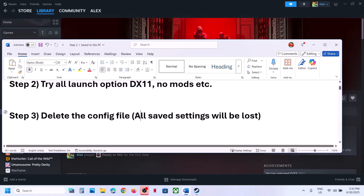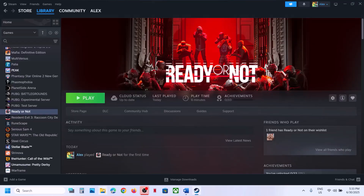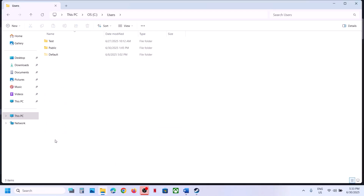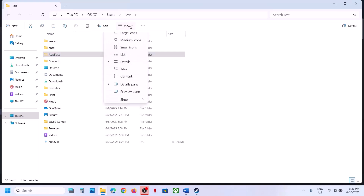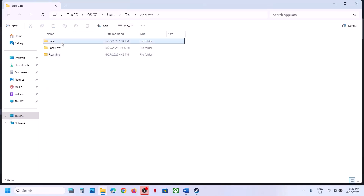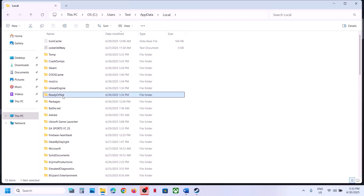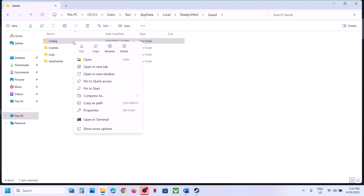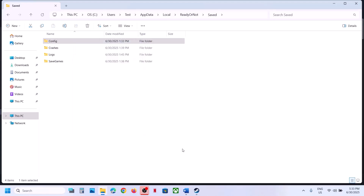The next step is to delete the config file. Before you delete it, all the saved settings will be lost. To delete the config file, open File Explorer, go to This PC, open C Drive, open the Users folder, open your username folder, open the AppData folder. If you don't see AppData, click on View, select Show, and enable hidden items. Then open AppData, open the Local folder, open the Ready or Not folder, open the Save folder. Here you can see the config folder — you can rename it or delete it.